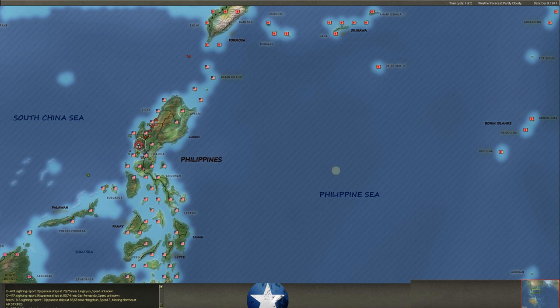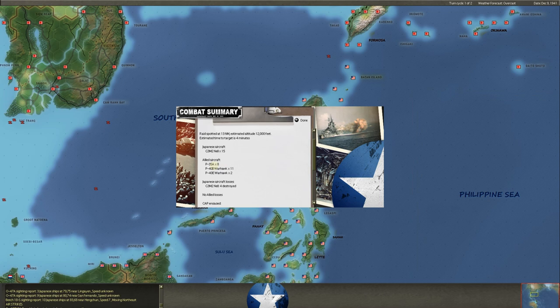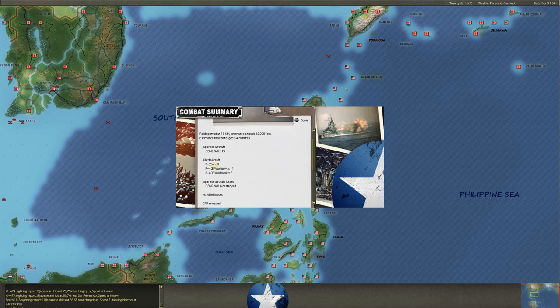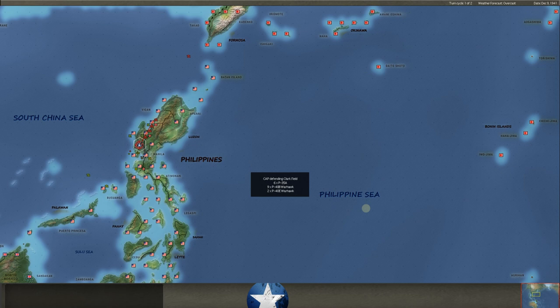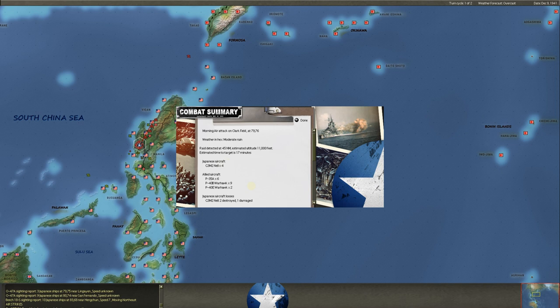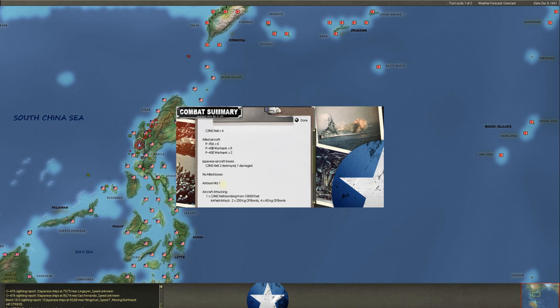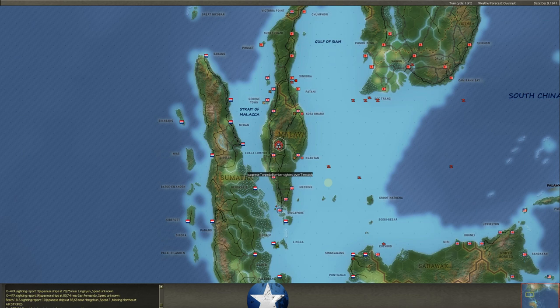He comes in on Clark Field again — we get a good CAP response, unescorted bombers withdraw. He brought in 15 Nells; we put up eight P-35s, eleven Warhawks, and two other Warhawks in a different squadron — we destroyed four Nells. Excellent! The CAP over Clark and Manila is looking pretty good. You want to try to bloody it up as much as you can. Because ultimately one of the Japanese big problems coming later — late '43, early '44 — is a lack of good pilots. You've just got to keep knocking his planes out of the air.